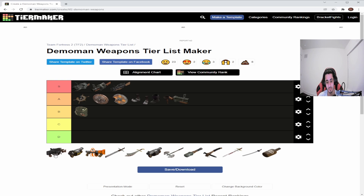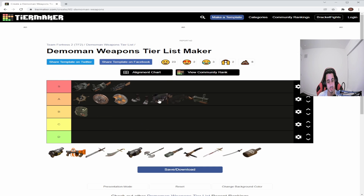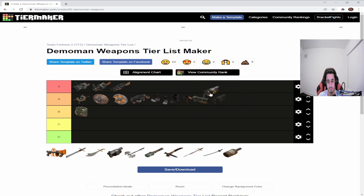The Quickiebomb Launcher — surprisingly it's not as bad as I thought. I'll put it right here. It can kill Scouts pretty easily and it's good against squishy characters. It's definitely more of an offensive take on sticky bomb launchers — best for offense, very weak on defense. You have half the ammo capacity, so only four stickies instead of six, but it gives Demo probably the best ranged weapon because these stickies explode based on time, not just contact.